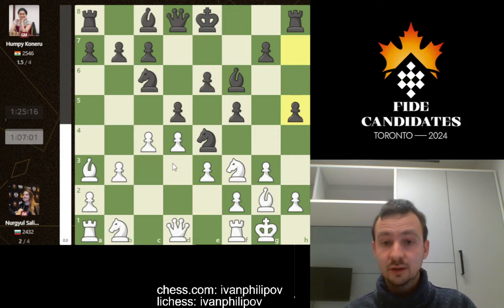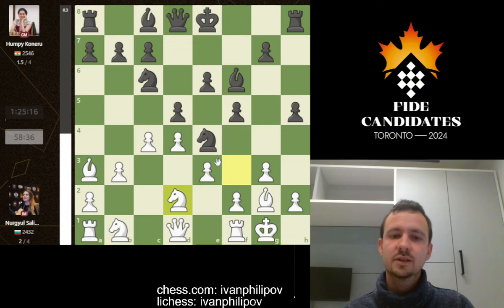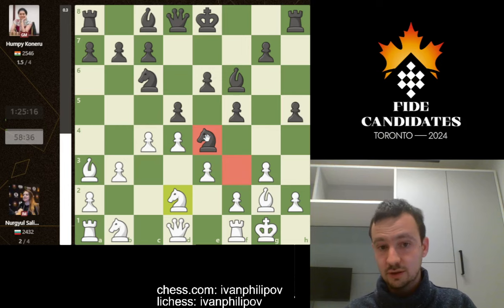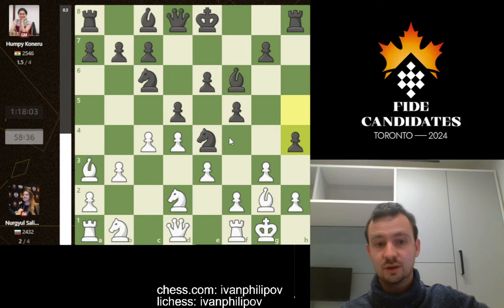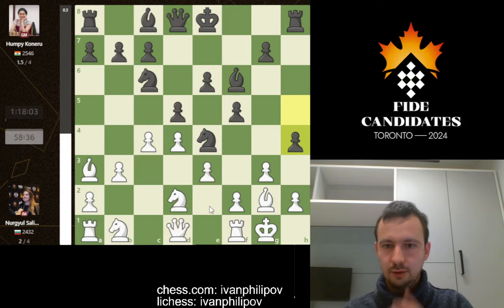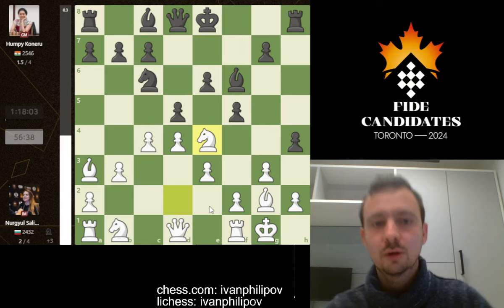Humpy continues her kingside attack with h5 — she will try to push really hard. The computer puts a dead equal sign, believing Nurgil can withstand the attack. Nurgil moves her knight from f3 to d2, offering an exchange of knights, as her knight is not as strong as Humpy's attacking knight. Humpy declines — she doesn't want to waste a move by taking the knight and helping Nurgil develop — instead playing h4 to continue the kingside attack. Then Nurgil takes the knight, and we pause for an interesting dilemma: with which pawn should Humpy recapture?